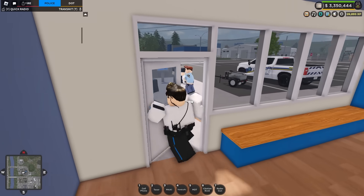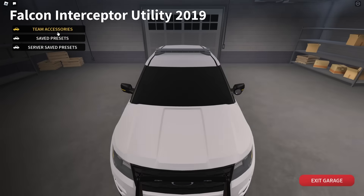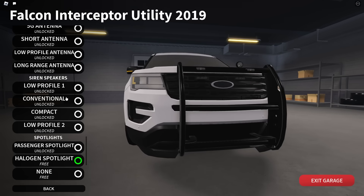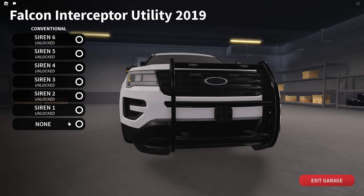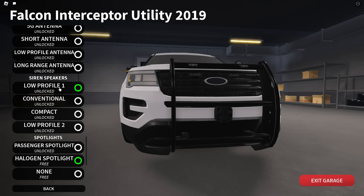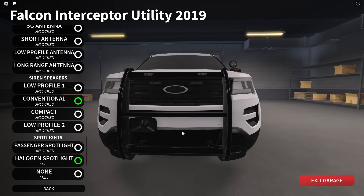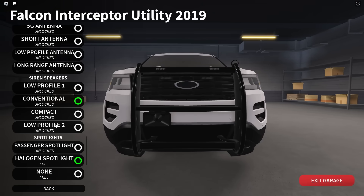The rest of this update is mostly about vehicle customization. We'll use the 2019 Interceptor to test this out. Going over to team accessories, we have siren speakers — if we select low profile one, unfortunately these don't actually do anything audio-wise. Maybe in the future we can have a library of sirens to choose from. There are four different models: low profile one, conventional, compact, and low profile two. Conventional is the older actual siren style, while the low profile ones are more modern. There are three positions on the top and three on the bottom, which is a nice detail.